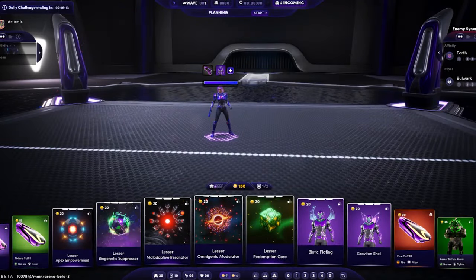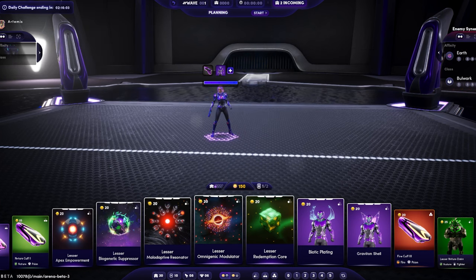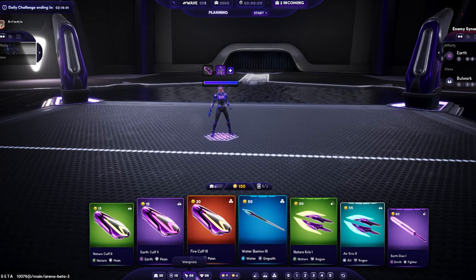So why do dominant affinities even matter? There are two main reasons. The first concerns your ranger — the unit on every team that represents you, your avatar, which fights alongside the alluvials you've chosen. Without any weapons or suits equipped, the ranger is pretty weak, vulnerable, and a blank slate without class or affinity.